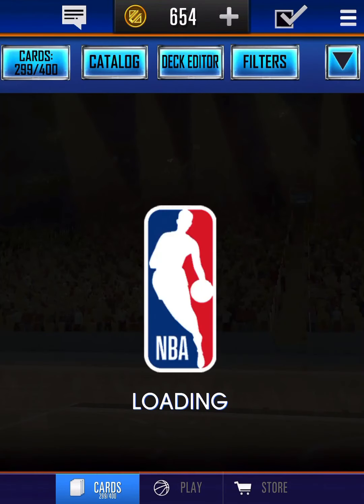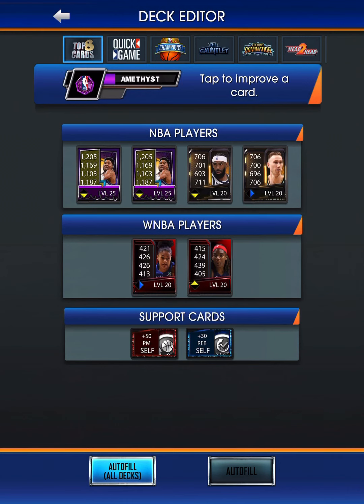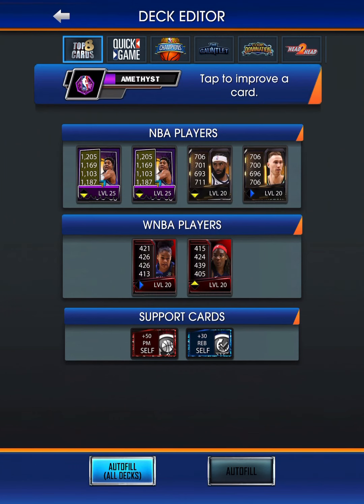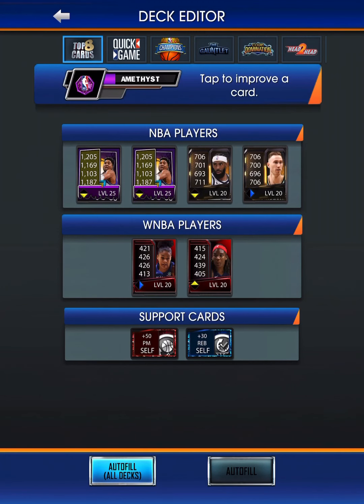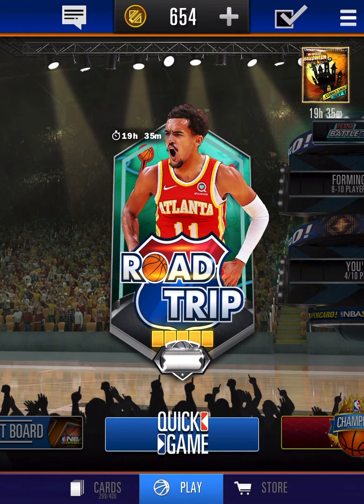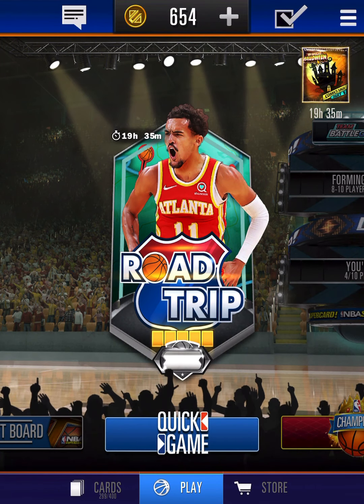We're going to try out our new team in head-to-head because in the last video, which I will be posting hopefully sometime soon, I got this Gordon Hayward and maxed him out. We also got this Ruby support card. So we're going to be trying that out. We also got two Amethysts in that video, which was really a good video.